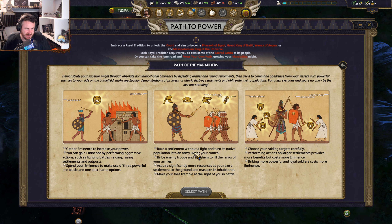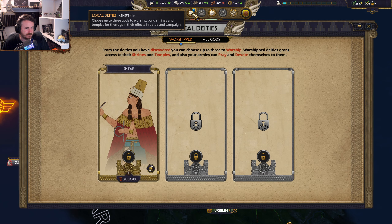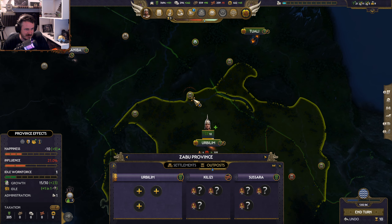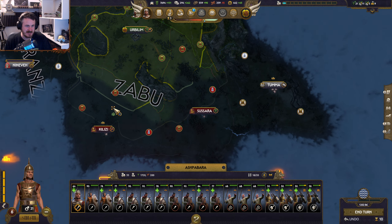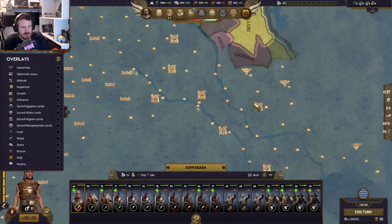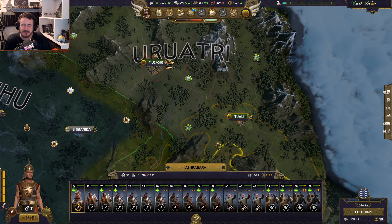Path of Marauders — your armies must raise everything in sight. Gather eminence from aggressive actions, fighting baronets, raising settlements without a fight, and turning native populations into armies under your control. You can bribe troops and acquire significantly more resources from what you raise. I don't kind of like the idea of that though, so I'm probably going to wait for one of the Mesopotamian royal traditions. We're getting there. I now regret destroying those outposts.